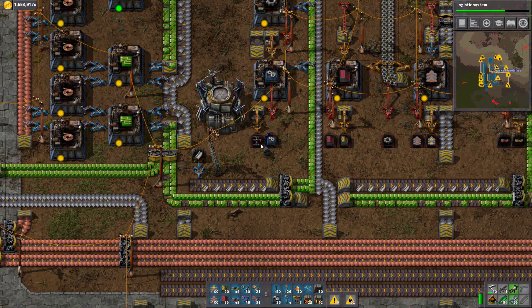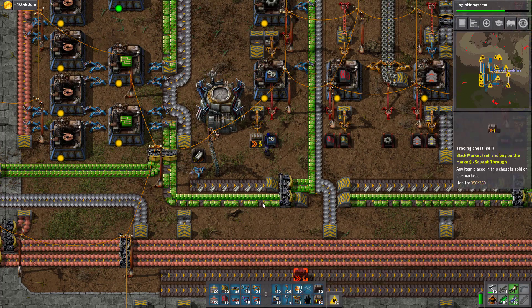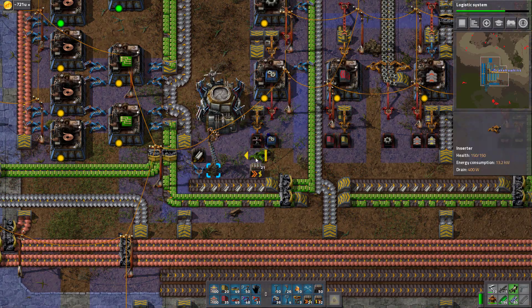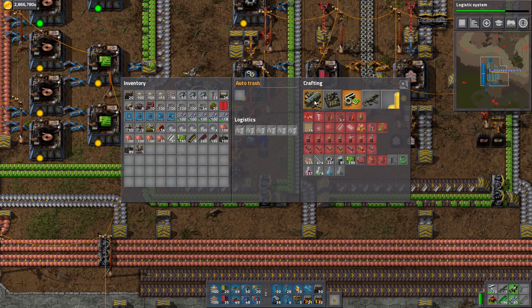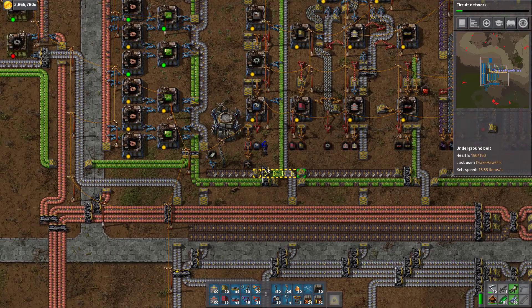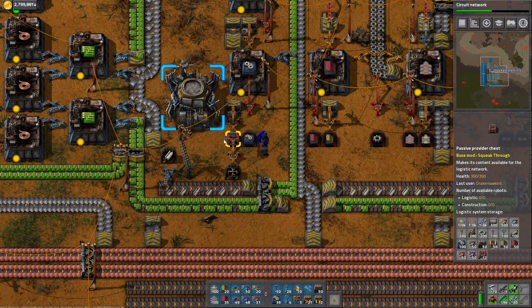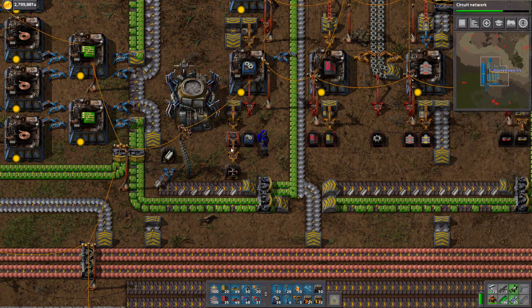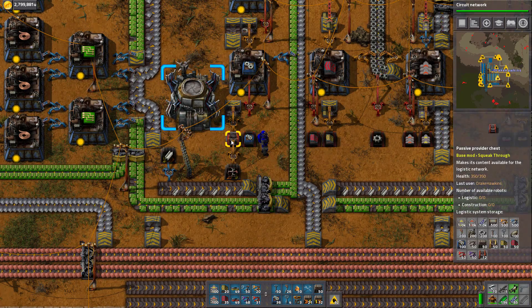That's a passive provider chest - it's not supposed to be, it's supposed to be a cell chest. Let me look at this. If we make that a passive provider chest and grab some fancy colored wires... wait, we don't have fancy colored wires. Did we not ever get logistics circuits? We didn't get circuit network. Can you train that in 12 and a half seconds? Once we have a network, I can say you only pick out of here when this is over 50, for instance.